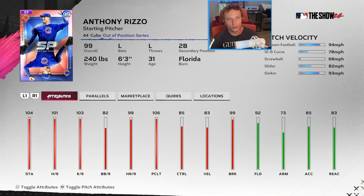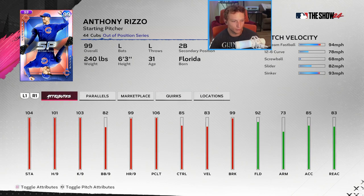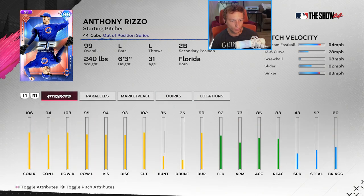Top collection at all 40 cards: Anthony Rizzo as a pitcher. He's got a fastball, 12-6 curve, screwball, slider, and sinker. Not great velocity, but hits per nine over 100, K per nine over 100, walks per nine and control in the 80s, so he'll be average at dotting. It's just going to be a fun card — still powerful for early in the season.